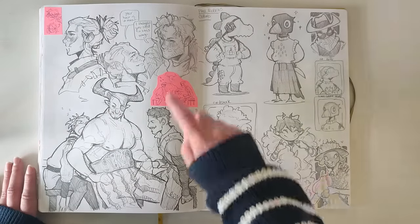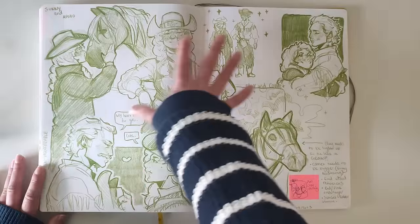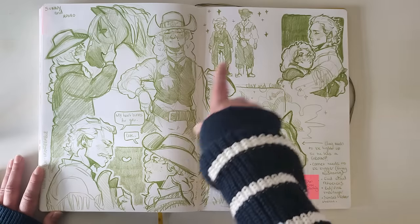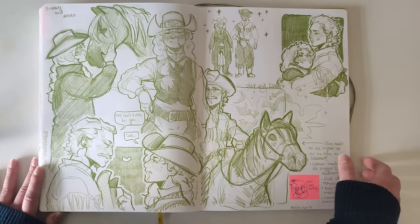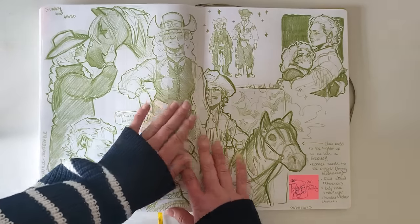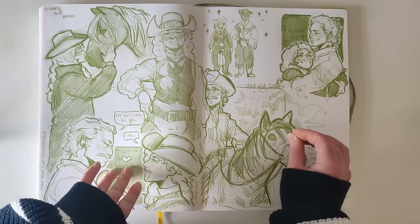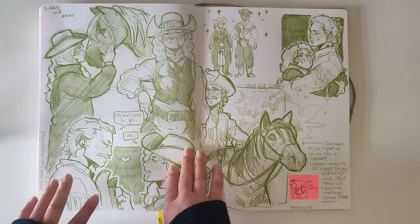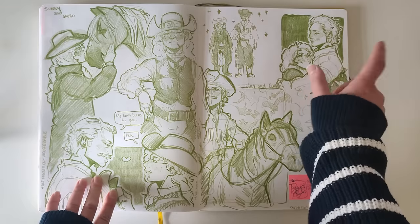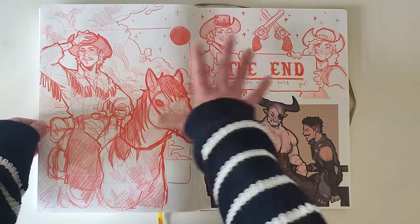I think this was then planning for a video I did with Paul Rubens — I'll link that video. This is some of my cowboy OCs, Clay and Sunny. I wanted to do this page similar to how I did the Dragon Age one — all in green pencil — and I do quite like the effect. There's something about drawing in colored pencil that just looks nicer. This image in particular is my favorite to come out of the page — I used it at the end of my videos at one point.